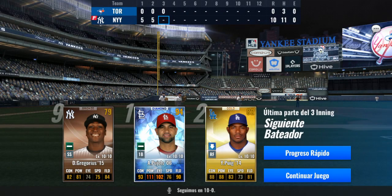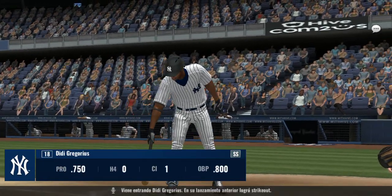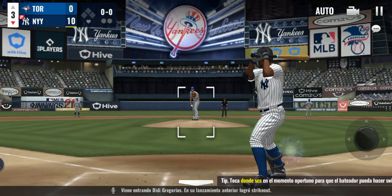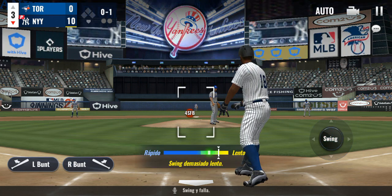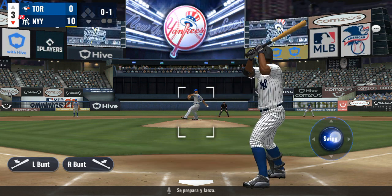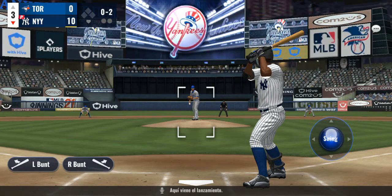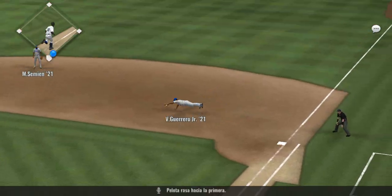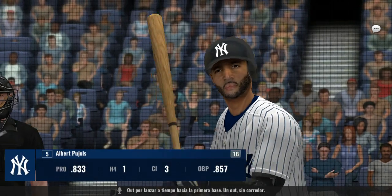It continues to be 10-0. Didi Gregorius will come up — he struck out on strikes his last time. Here's his first pitch — swing and a miss. The pitch hops back and out of play. There's a ground ball hit towards first, and the throw to first gets there in time. One out and nobody on.